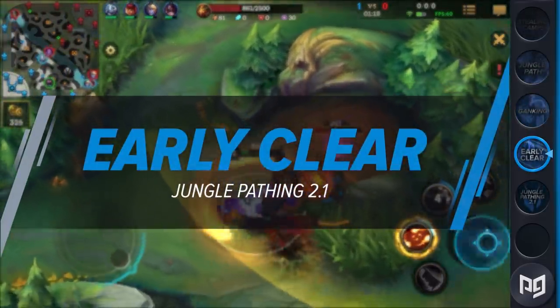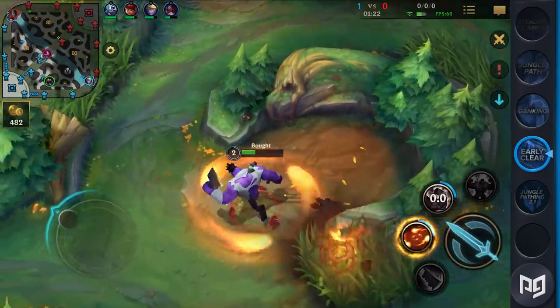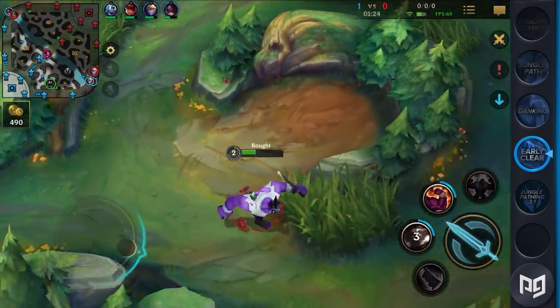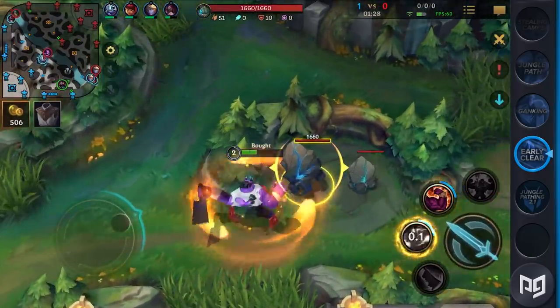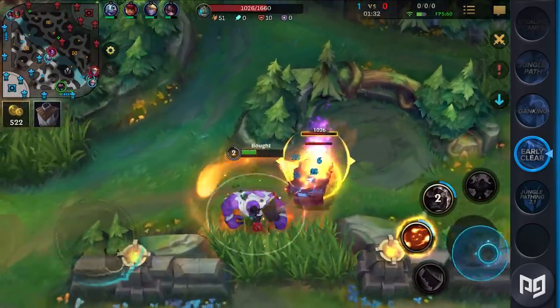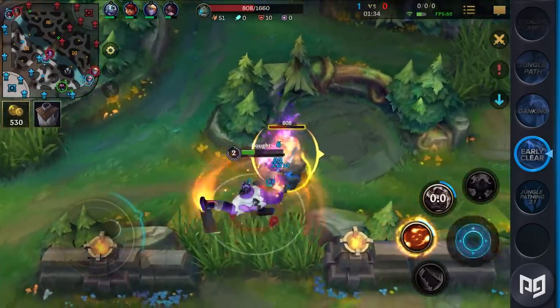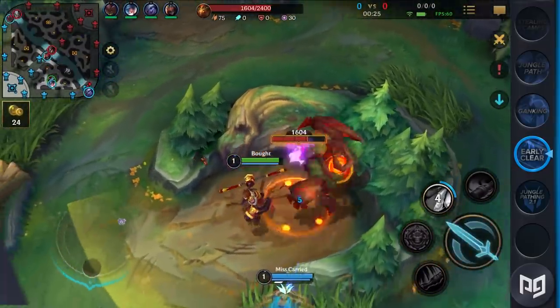First off comes the early clear in Wild Rift. It is very important that we have a plan on what to do early on. Our camps start spawning at 20 seconds in the game, which leaves us without much time to think about strategic aspects in the heat of the moment. What side to start on and how to sequence camps represent why jungle is a very thought-heavy role. To make it easier to understand, let's take a look at an easy and impactful early clear.